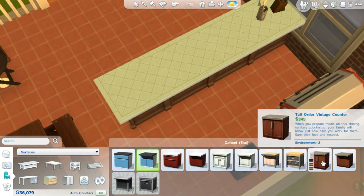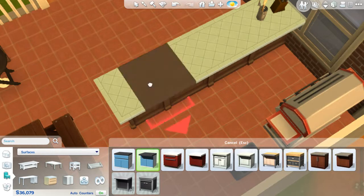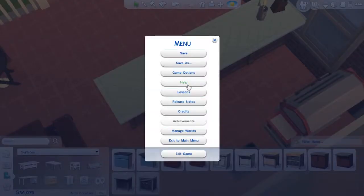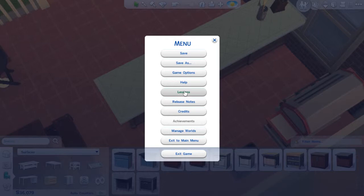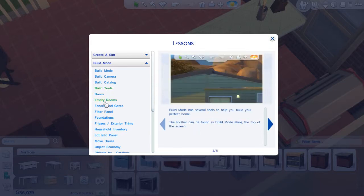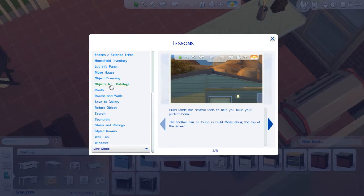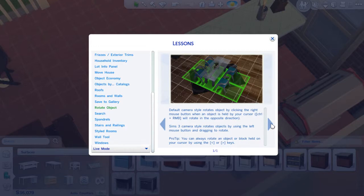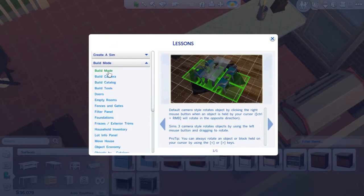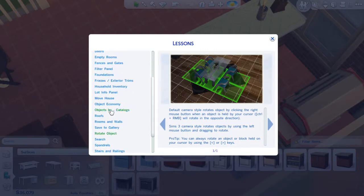There doesn't appear to be any kind of information on how you can make these corners rounded. I'm going to look through options — looking at Help will take me to an external website so I don't want to do that while I'm playing. Looking at lessons: build mode, build tools — it tells you to rotate objects, rotate round, takes object, tells you to turn things round. That's not really helpful. There's no help here at least — pretty useless actually.